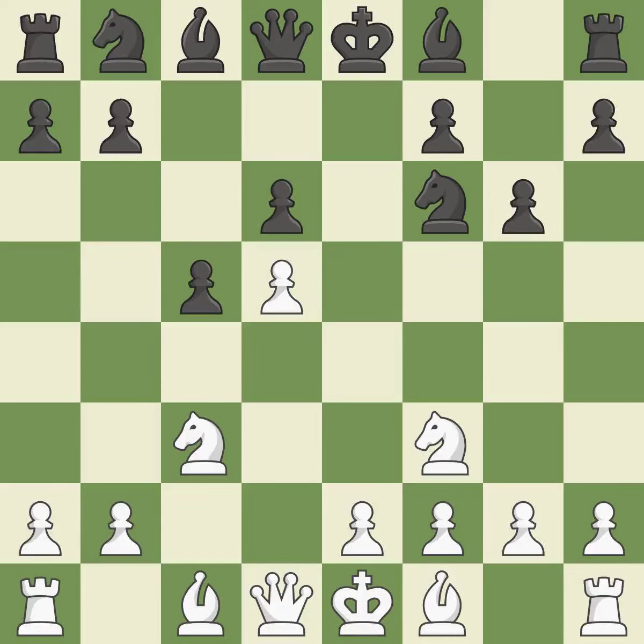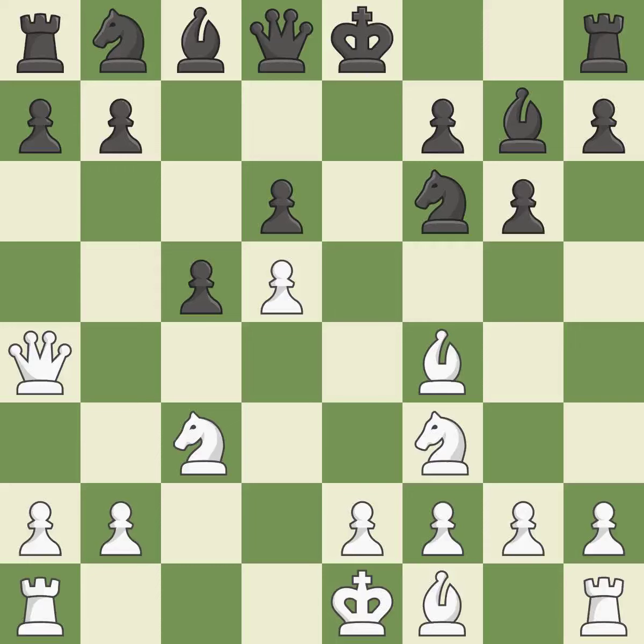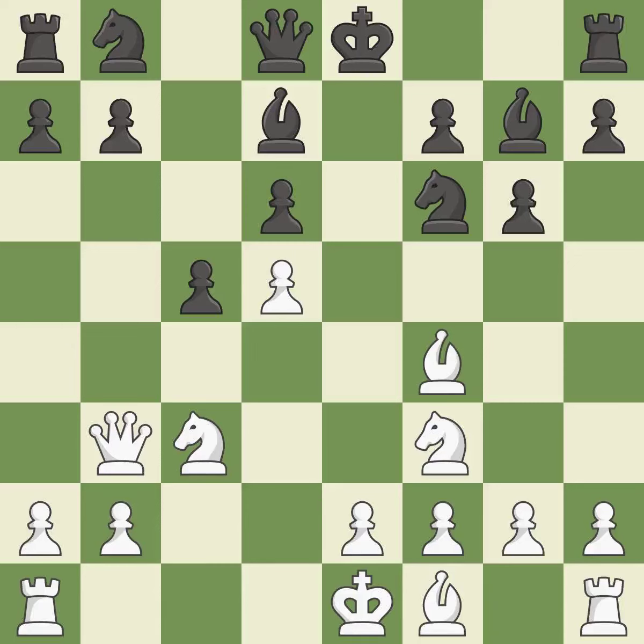The dark-squared bishop is getting ready to be fianchettoed to g7, where it will sit on the long diagonal. Growing the bishop from its initial square activates it, gaining flexibility on the long diagonal. This activates a queen by developing it off of its starting square. This blocks the check from an opposing queen, and this move puts the queen on a safer square.